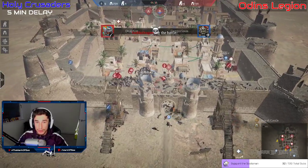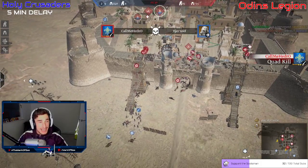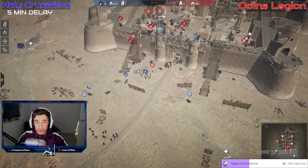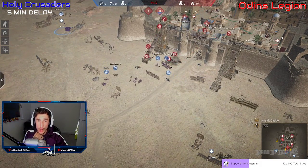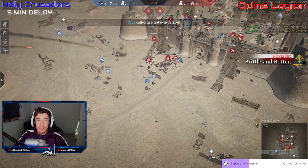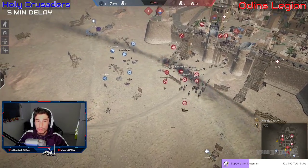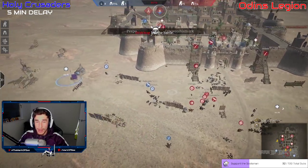Six heroes alive on attack — they're just sending cavalry in. All the boys of Odin's Legion will pick up their second win. With one minute and thirty seconds left, it is finally over — there is nothing Holy Crusaders can do. Now you're just going to see a sally out: 700 units versus 200 units, seven heroes alive on attack. There is just no chance the boys in blue can turn this around.